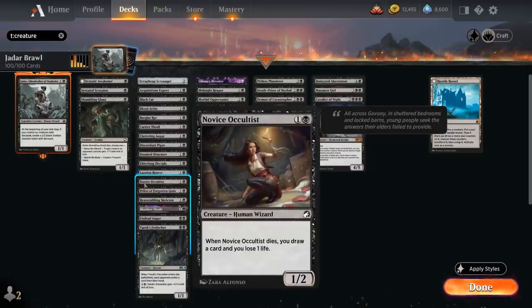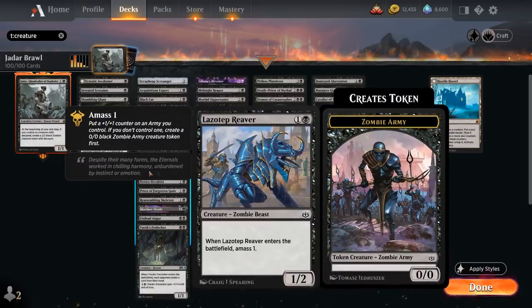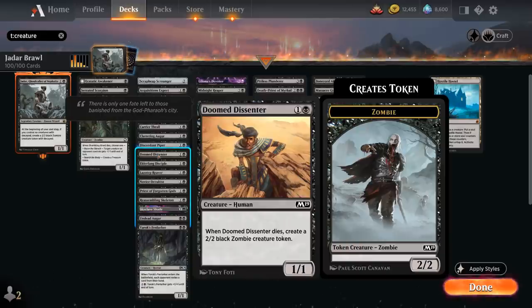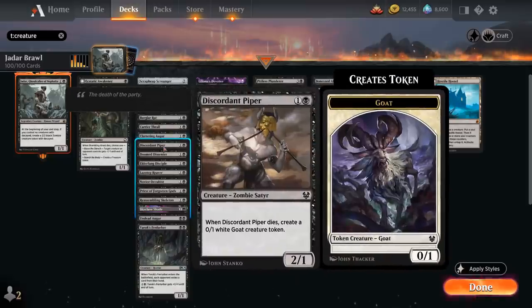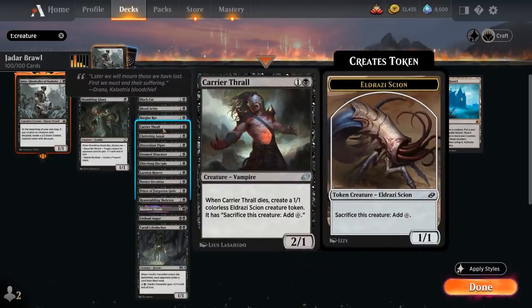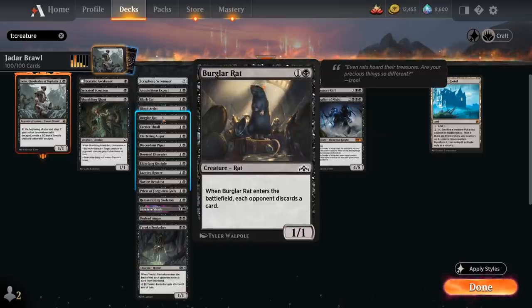Novice Occultist from Midnight Hunt is a 1/2 that when it dies draws a card and we lose 1 life. Lazotep Reaver is a 1/2 that when it enters amasses 1, giving us a 1/1 zombie army token — more sacrifice fodder. Elderfang Disciple is a 1/1 that when it enters makes the opponent discard a card. Doomed Dissenter is a 1/1 that when it dies makes a 2/2 zombie token. Discord and Piper is a 2/1 that when it dies makes a 0/1 goat token. Clattering Augur is a 1/1 that cannot block, when it enters we draw a card and lose 1 life, and for 4 mana we can return it from our graveyard to our hand. Carrier Thrall is a 2/1 that when it dies makes a 1/1 scion token we can sacrifice to add 1 mana. Burglar Rat is a 1/1 that makes the opponent discard a card.